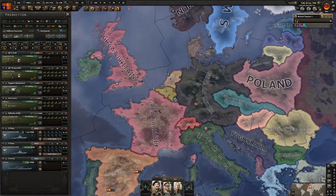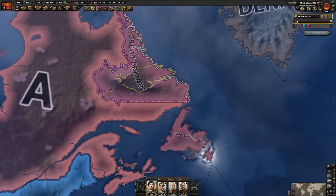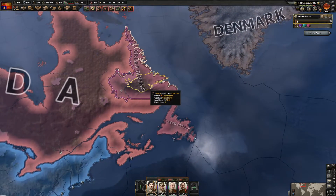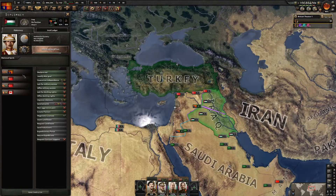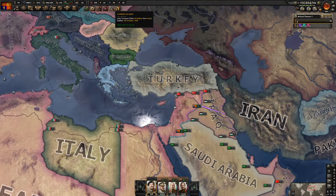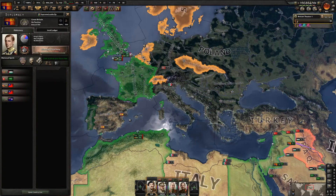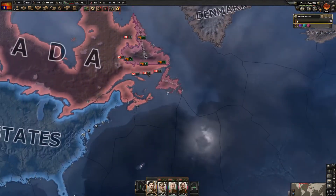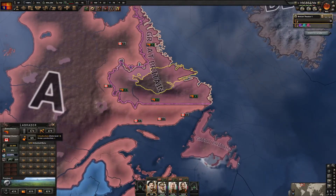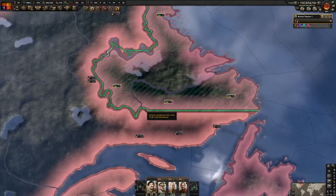I just got 12 extra divisions and I'm going to put them on the Canadian border - 16 divisions total. We can also do the focus that allows us to create a rebellion in Canada, which might be very helpful. The notification expires in October so two months from now I will not want to be at war when this focus is finished. I'll improve relations a little bit for now - our construction is getting there with infrastructure, fort, and port at level four.